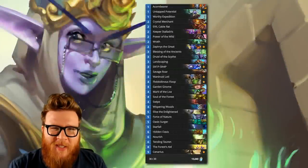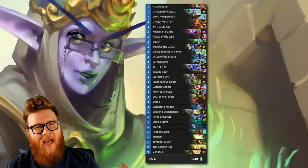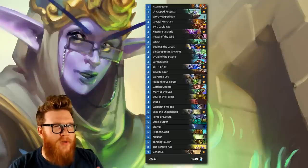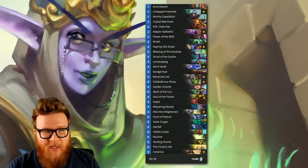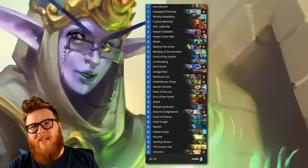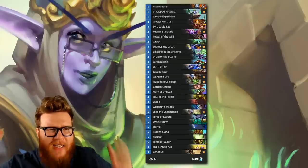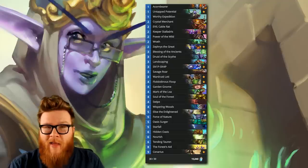Hey folks, Regis here and it's time for another deck experiment, where we take a crazy idea for a deck and build it live on stream and see how it works. This time around we took a crack at a Zephyrus Highlander Token Druid. We've seen some quest druid, some token druid, some Elise and Highlander stuff popping into druid occasionally, but not really a list dedicated to running one of these. It's usually just Elise and Zephyrus tossed in for late game answers, but this one's actually built around being a reliable Highlander deck that still does cool token and quest stuff — taking everything druid's all about and fusing it into one super awesome and perhaps even pretty good deck.